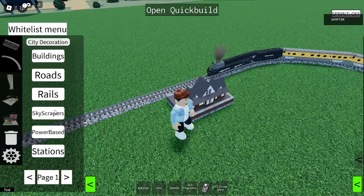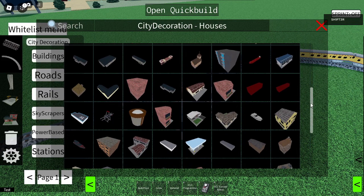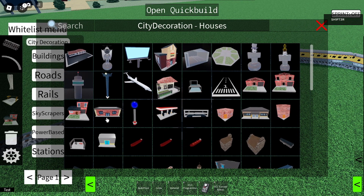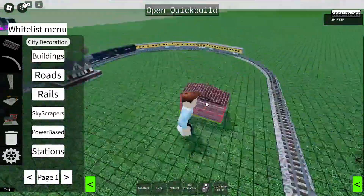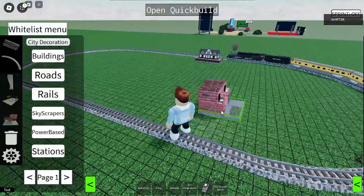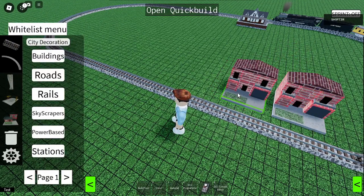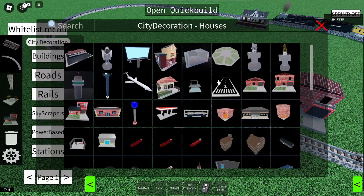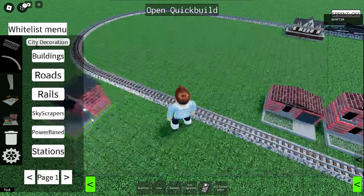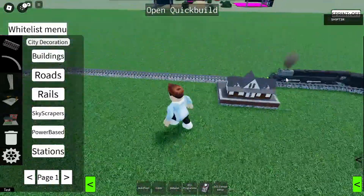Let's add a house. Let's put some houses here. Just build a small town over here. Okay, so now that we have some houses, we also have a station.